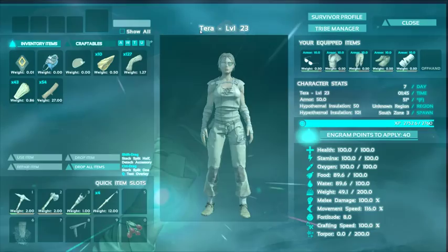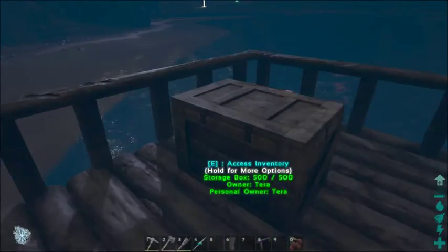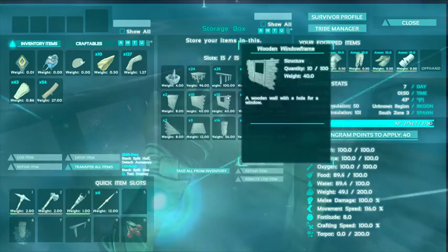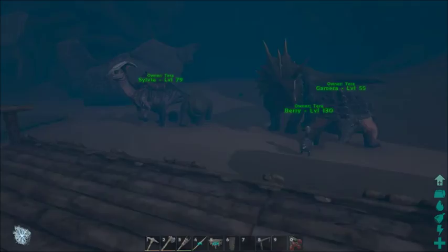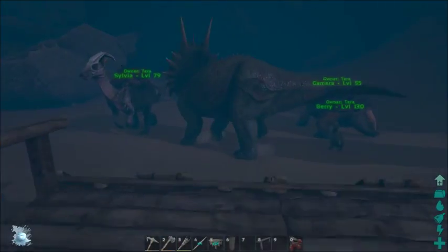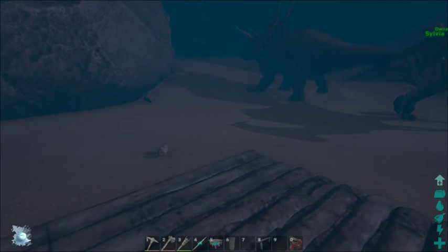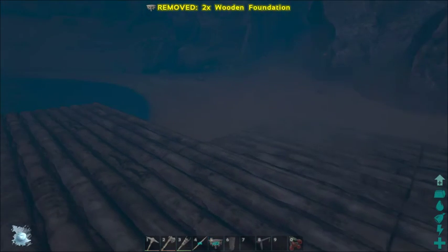I've actually gotten quite a few levels, because as you can see over here, I have been busy building a lot of items in preparation for building our first structure, aside from this raft here which I had some modifications for. But today we are going to work on building a dock. This is what we did last time, and now we're just going to work on putting it all together and making an actual building out of it.